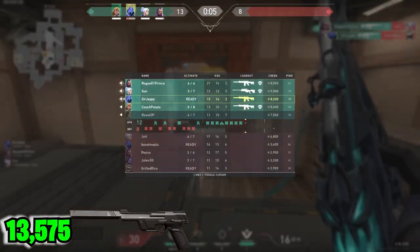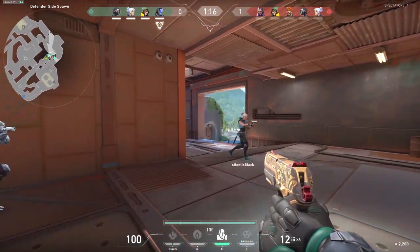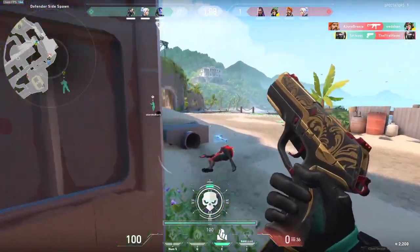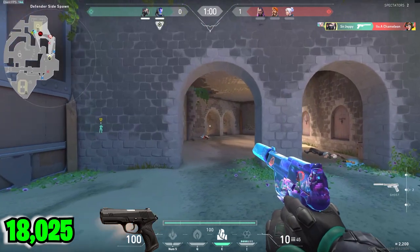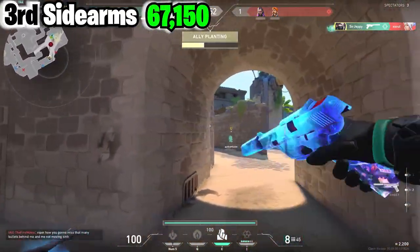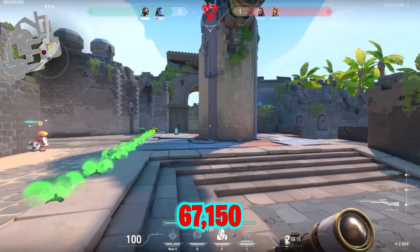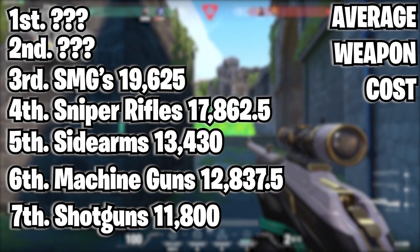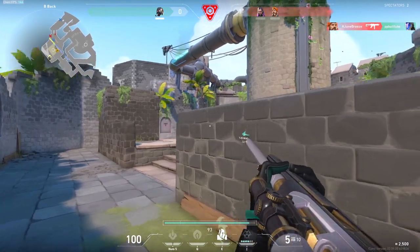The Ghost comes in at 13,575 Valorant points for everything. Above that is the Sheriff at 15,650. Then the Frenzy, oddly enough, at 15,975 — I would have sworn the Sheriff would have more than the Frenzy. And the most expensive Side Arm is the Classic at 18,025 Valorant points. Adding all five weapons together gives a grand total of 67,150 Valorant points for the Side Arms. Dividing by five gives an average of 13,430 per weapon, putting Side Arms at 5th place. The blame goes entirely on the Shorty.